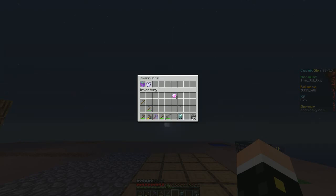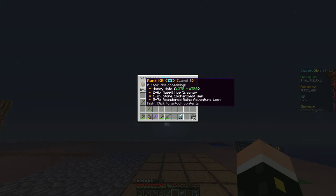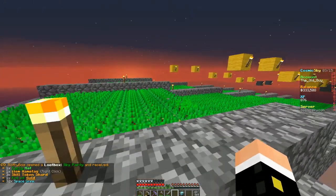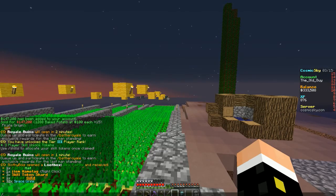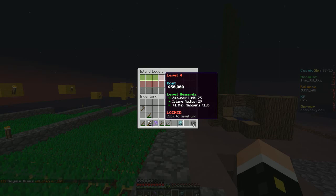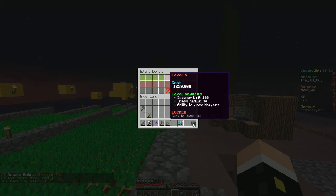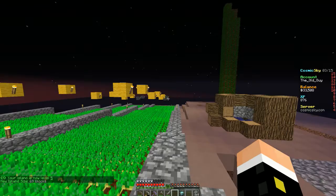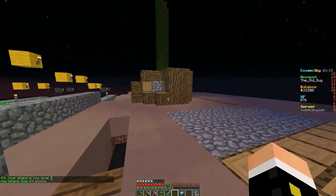So money note, 2x stone enchantment gen. Before I claim that, I'm going to go ahead and upgrade the island level at least once — there's 50k. And we might as well do another — 250k. So we're down to 33k. The next upgrade is $750,000.